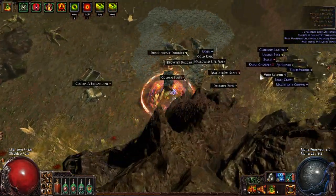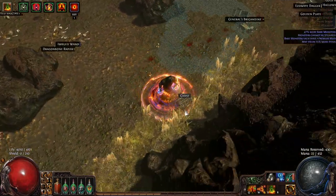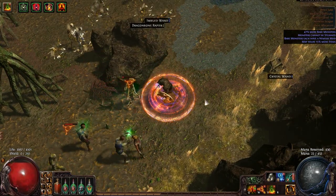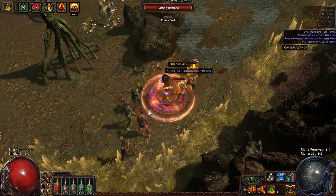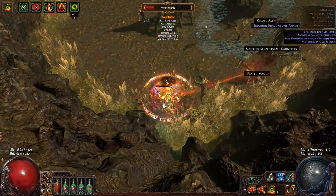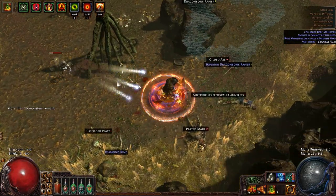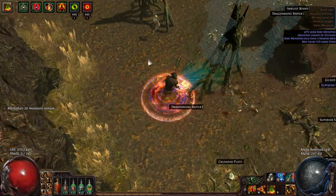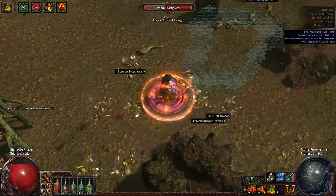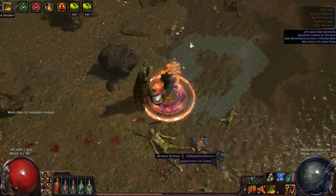The boss drops looked pretty shitty. We're mostly picking up rares and maybe socket currency items. I can't make this build work for endgame content — it's just not possible. There must be a group of monsters scattered around here somewhere still.